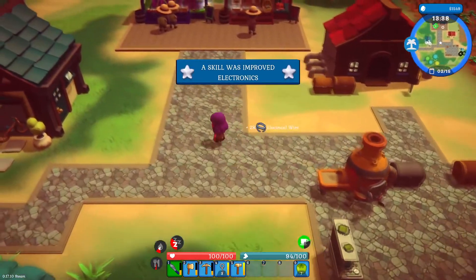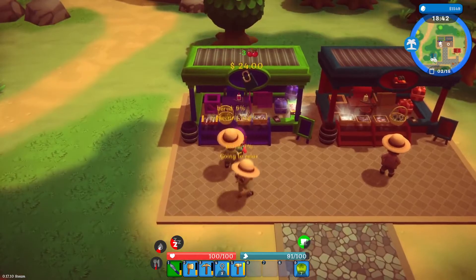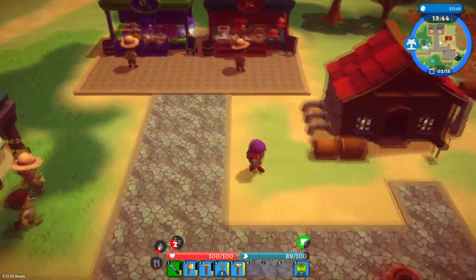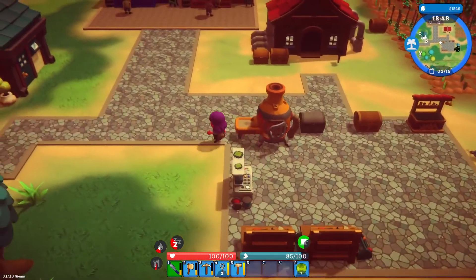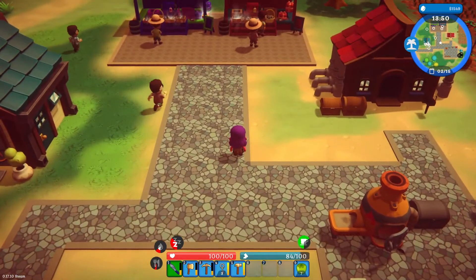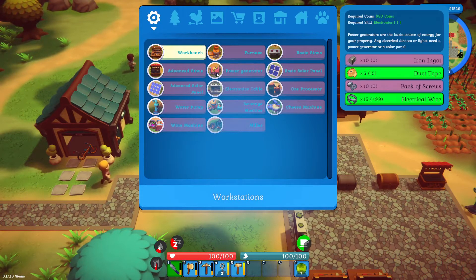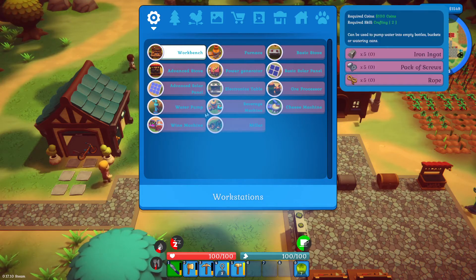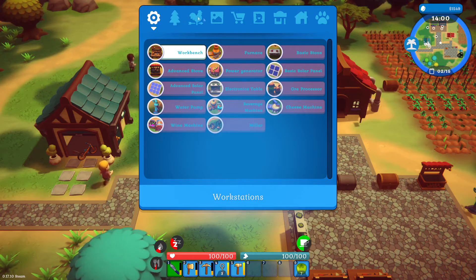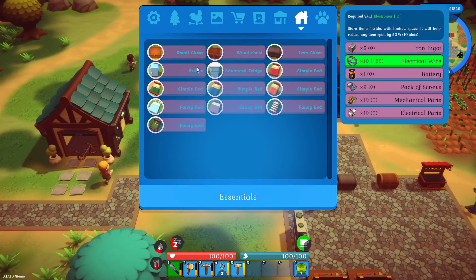Hey — my electronics improved! That should mean I should be able now to make the fridge. What do I need for the fridge? Then I can stop using the shop stalls as my fridge.